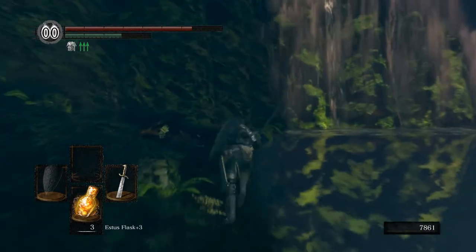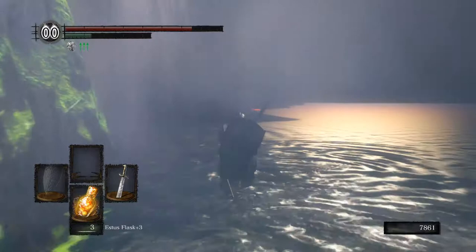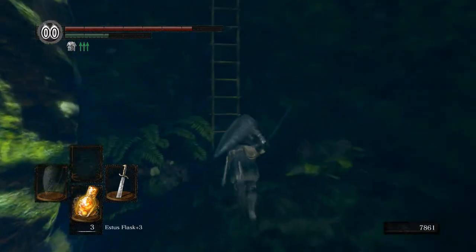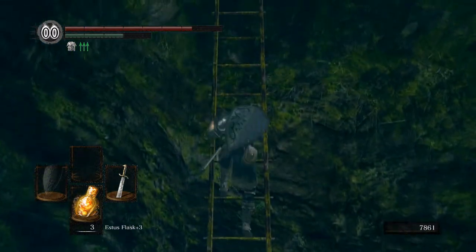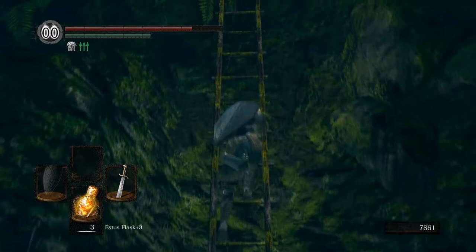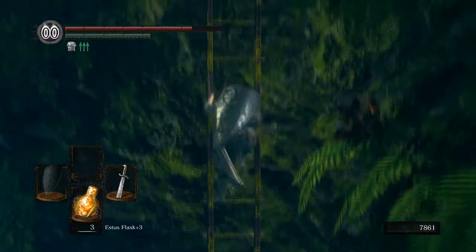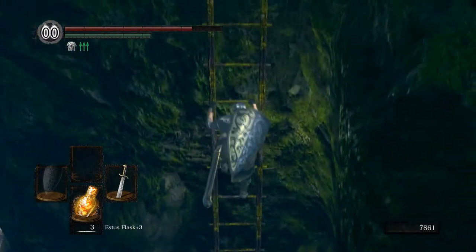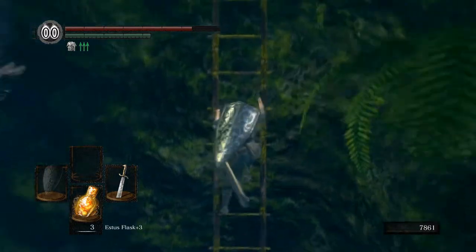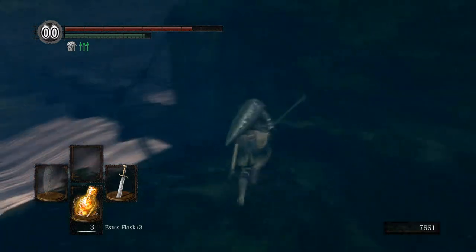Now we'll run up to where Sif is and we're going to try not to die. I hate going from this way because the other way with the Crest is way easier. We'll probably get invaded as well. I don't know what a good solution is right now because we're short on souls to buy the Crest. Should probably just save enough souls to buy the Crest at this part. We burned all of our soul items so we can't just buy it like that. I suppose we can pop our boss souls if we die. I don't know how much those are worth.